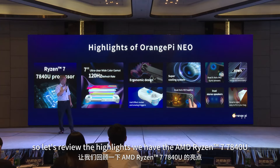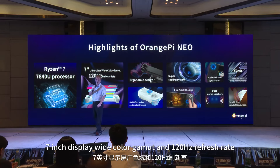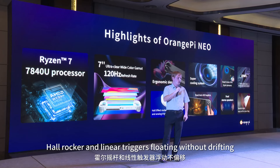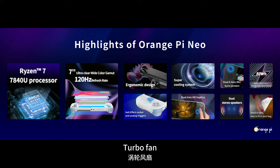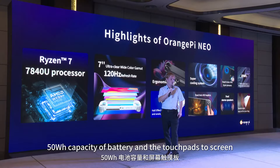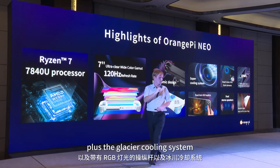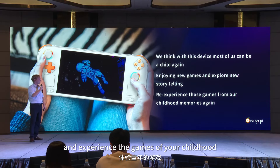Let's review the highlights: we have the AMD Ryzen 7 7840U, a 7-inch display, wide color gamut, bezel-less, 120 Hz refresh rate, hall rockers, linear triggers, floating without drifting, a turbo fan, 50 Wh battery capacity, touchpads, dual speakers, joysticks with RGB lighting, plus the Glacier cooling system. With the Orange Pi Neo, you'll feel like a child again — enjoying games, exploring toy stories, and experiencing the games of your childhood.